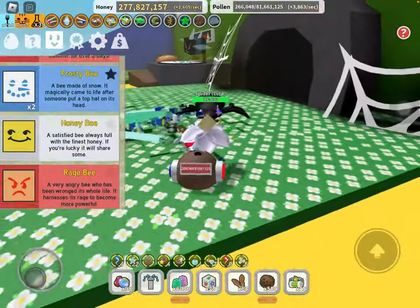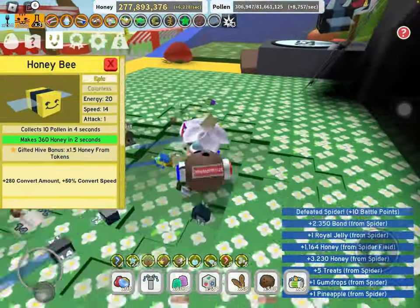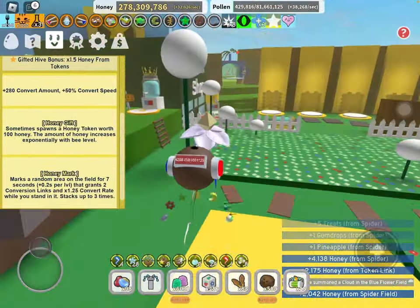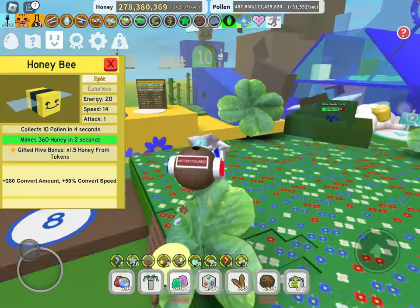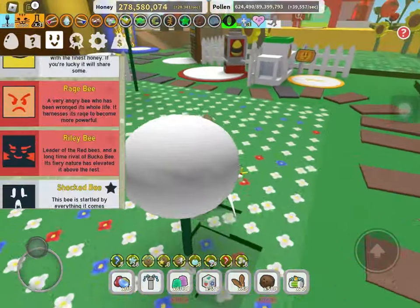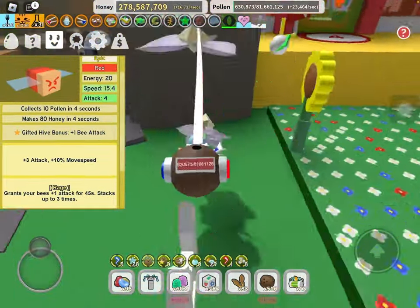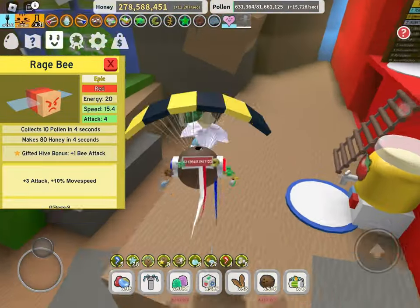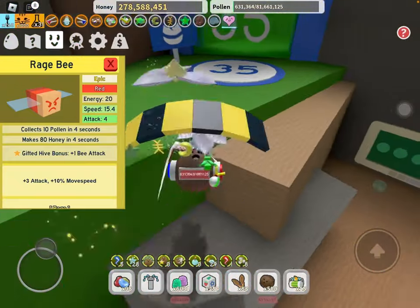Next we have everybody's favorite the Honeybee — of course this guy is a 10 out of 10 just to see his face. But seriously, if you are using the honey mask the Honeybee is actually extremely useful, otherwise it's pretty useless. Rage Bee is another situational one — if you're going red hive in the end game it's really good, but for early and mid game maybe have one of these gifted and that's about it.